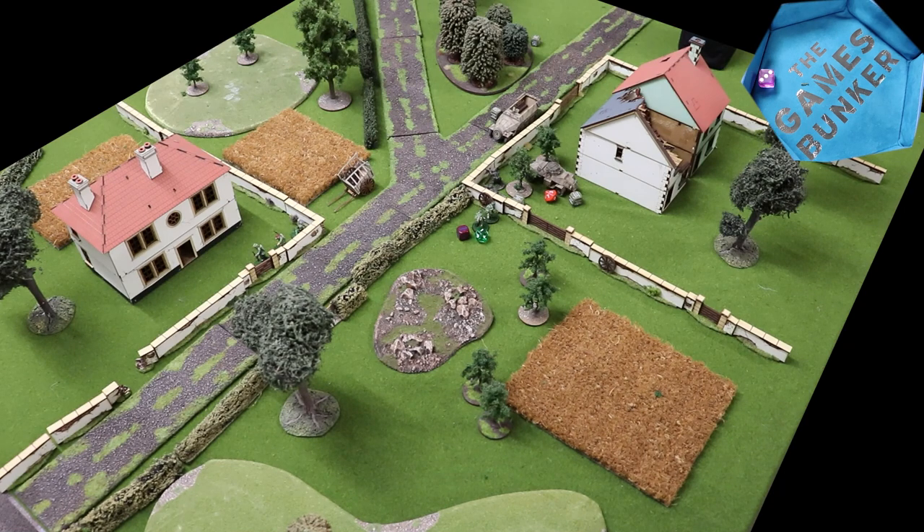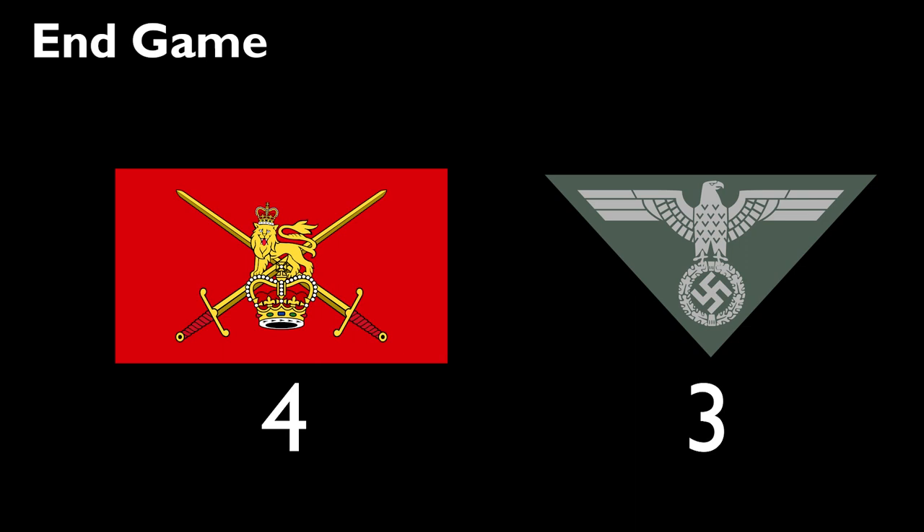Roll for turn seven — four up needed for an extra turn. It's a three. Operation Demo Bunker ends here: 4-3 to the British platoon, but only one point in it — so it ends as a draw. No clear winner. Bloody good show — we'll have to have a rematch once our forces are replenished.